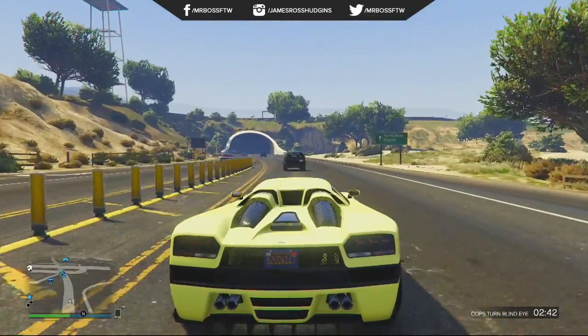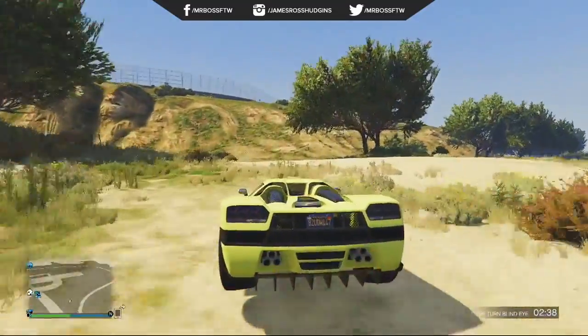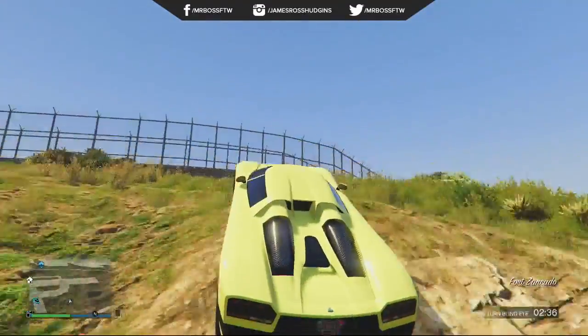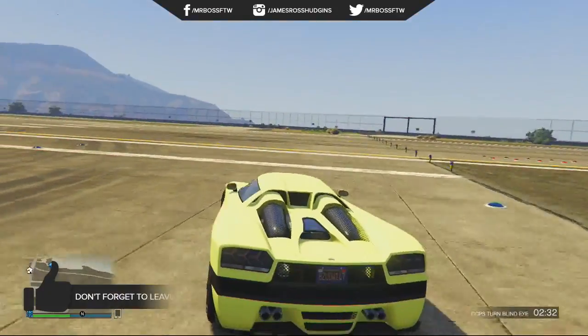Hey, how's it going guys? Mr. Boss for the win here, and in today's Grand Theft Auto 5 video, I'm going to be showing you guys a really cool secret spot that you can now go to in Grand Theft Auto Online — and that is actually the control tower of the Fort Zancudo military base.